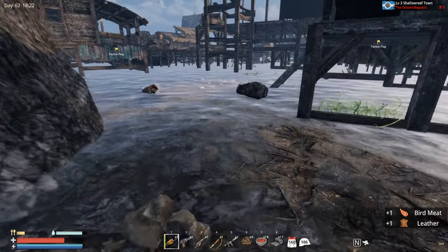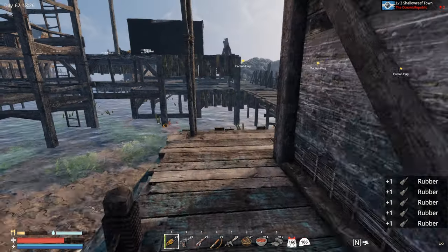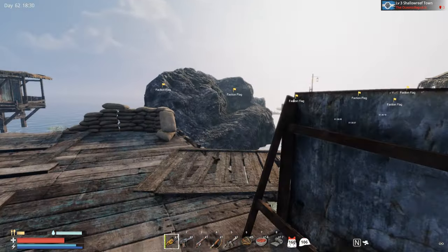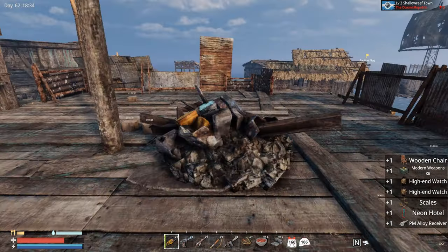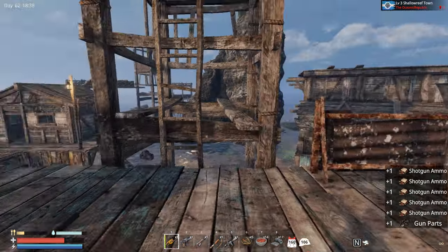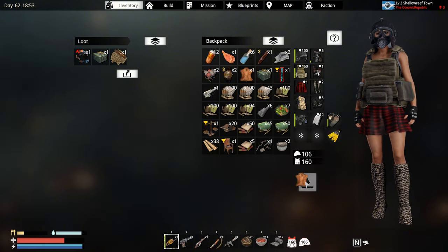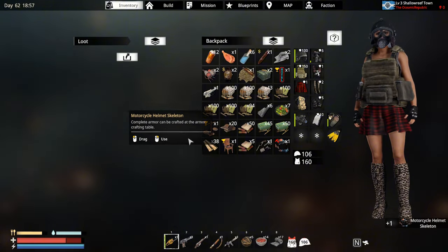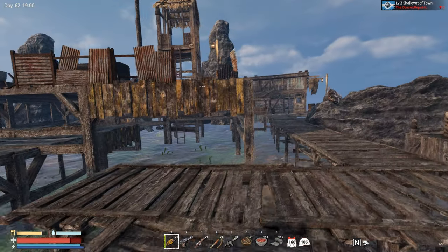Bird meat, yes. Leather. Let's grab this rubber. I don't want to leave all this great stuff behind that we found inside this safe. Grab all of those. I reorganized everything. I do have some extra space. Shotgun ammo — of course, I don't want to leave that. I don't have space. I'm gonna take these modern parts. Should I take this? Yes. Let's make some space. Components — nowhere to be found. Apparently I need to make a jump back to the base. Some scrap and gasoline.